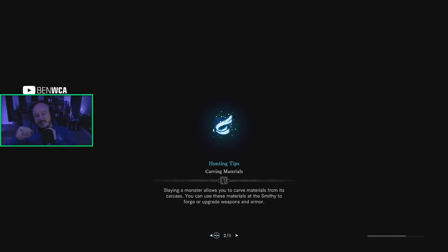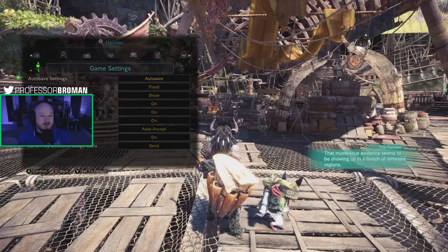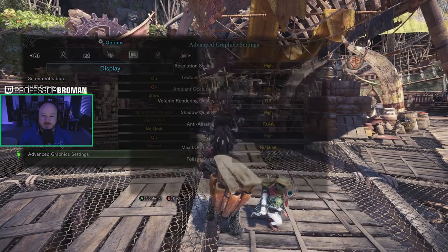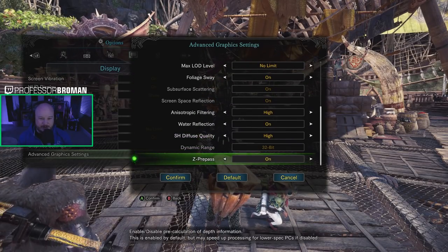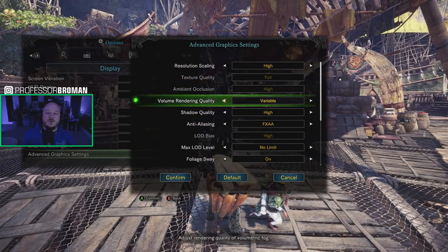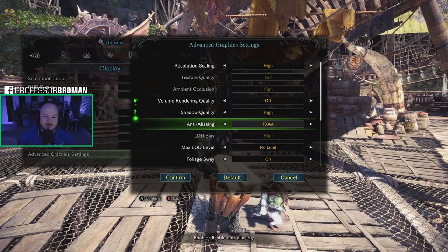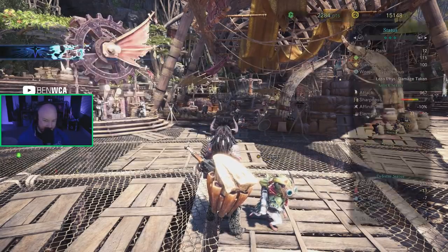A tip for those of you maybe having some CPU issues: this game is very, very hard on your CPU. The number one piece of advice to squeeze performance out is to go to Volume Quality Rendering and just turn it off. You get a cleaner picture without it, and you almost immediately get another 10 to 20 frames. So I'd highly recommend that.